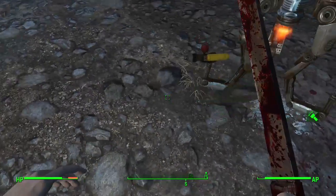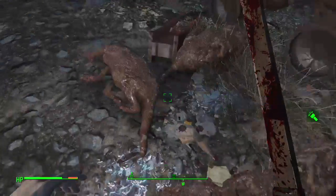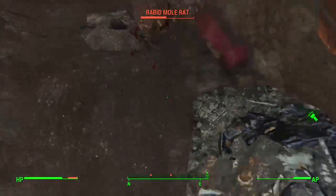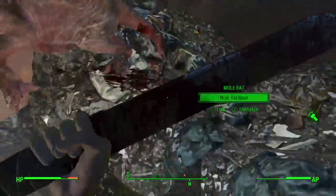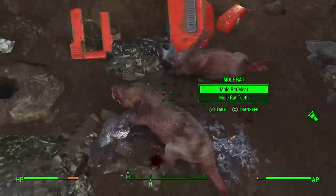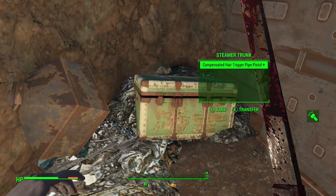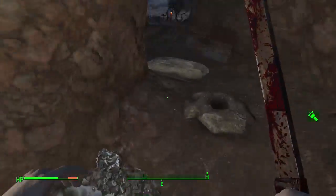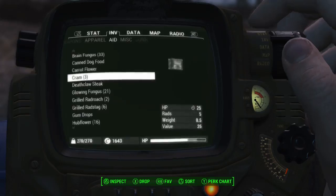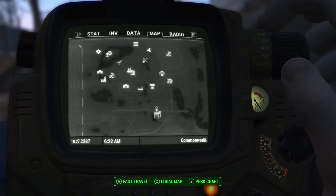Wait, did his whiskers get knocked off? Yes — he got hit so hard his whiskers came off! How long am I going to go? Shotgun, 38, fragmentation, bolt action, pipe pistol — another haul of just tons of pipe pistols. Let's look at my inventory. I'm at 70, so I'm maxed out on space, so we'll go ahead and go back over to Sanctuary real quick and drop off everything, because I believe Codsworth is holding something too.